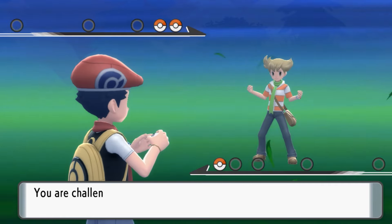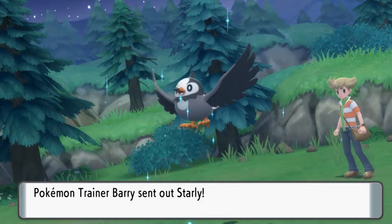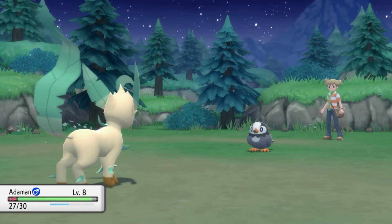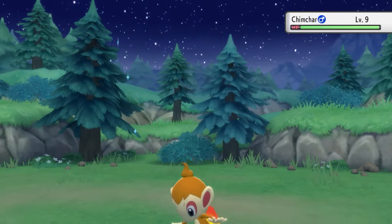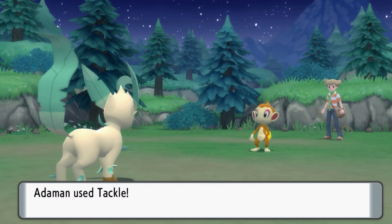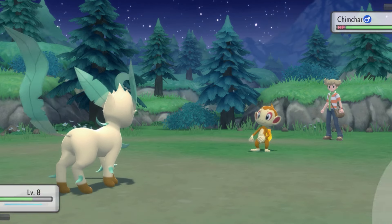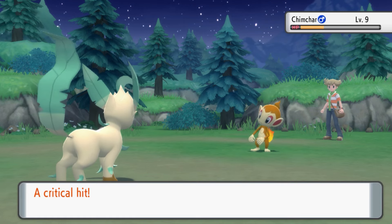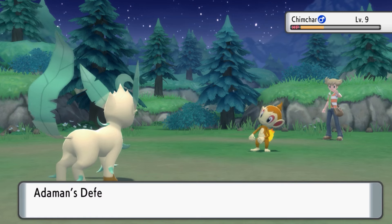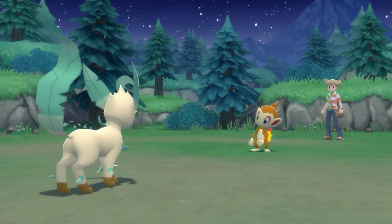Time to battle Barry. Barry leads with Starly, who decided to use Quick Attack twice, the second one getting a crit. However, Starly was a 2KO with Tackle. For a starter, I gave Barry Chimchar, so we continued to use Tackle — our second Tackle got a crit, though I don't think that mattered much as Chimchar only spammed Leer. It went down to our third Tackle.